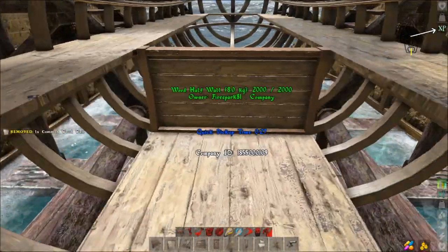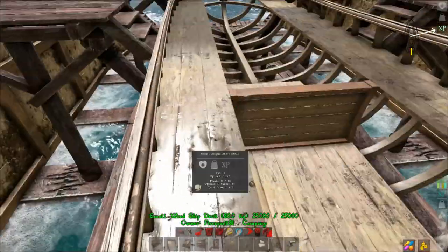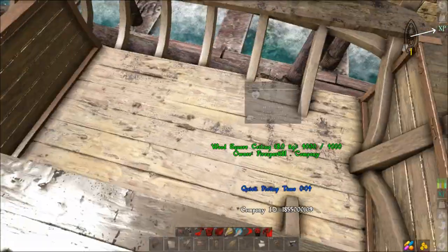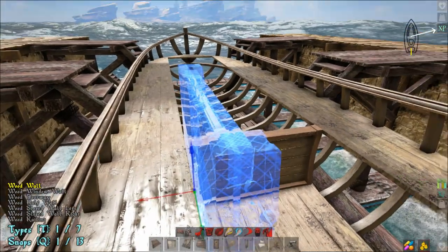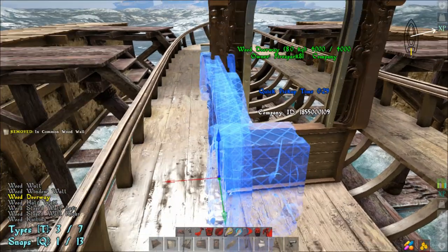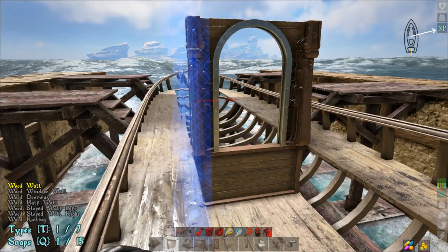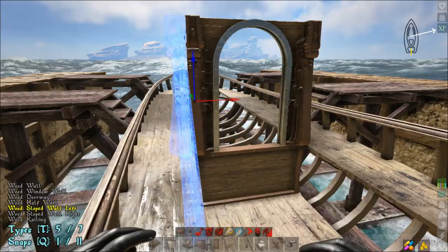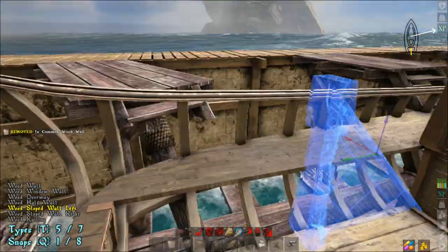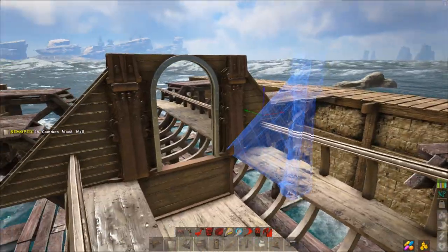This is going to seem a little weird at first, but why we are doing it will make sense towards the end. Do that with your half wall. Now take a full wall and get the doorway and place it like that. Then take the wall and go to a wall left slope like that, hit T again, and do the right side like that.